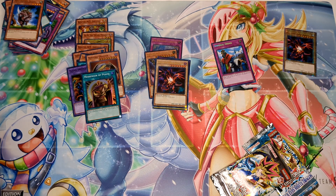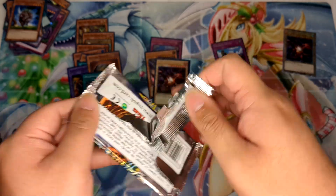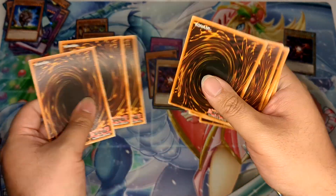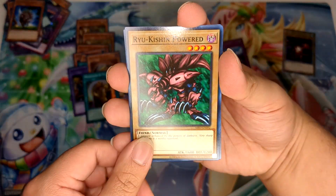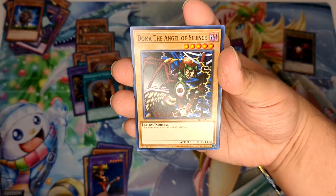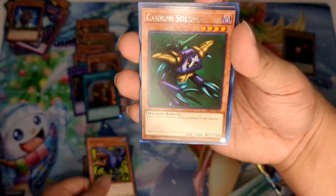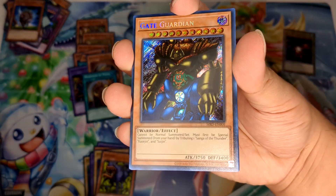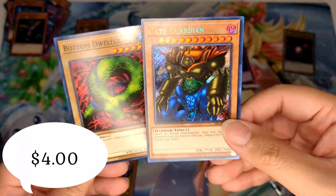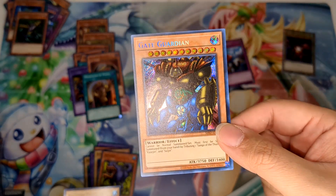Metal Raiders — can we get Summoned Skull? I have pulled it once before, I think off camera. Pack: Ryo Kushin, Powered Cybersaurus, Rainbow Flower, Musician King, Doma the Angel of Silence, Yucchi, Cannon Soldier, and a secret rare Gate Guardian! That looks just as good as the Speed Duel secret rare version too — kind of sick.